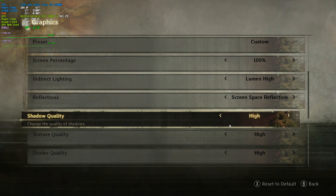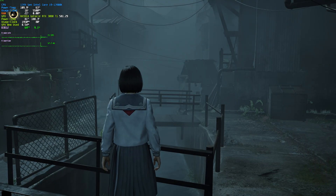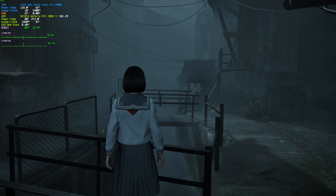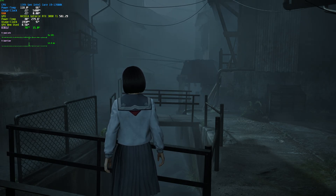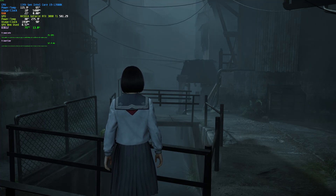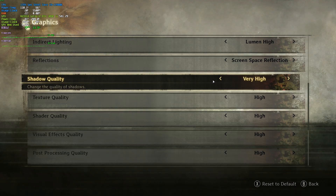Shadow quality has a pretty big impact on performance. Starting at Low, I'm getting 86 FPS. Medium gives 82, High is still 82, and Very High drops to around 75–76. So for the most part, either play with Low, Medium, or Very High — you can skip High entirely. I'll probably be playing with Medium, if not Low.